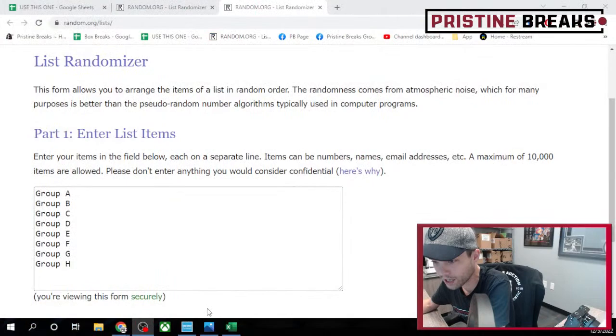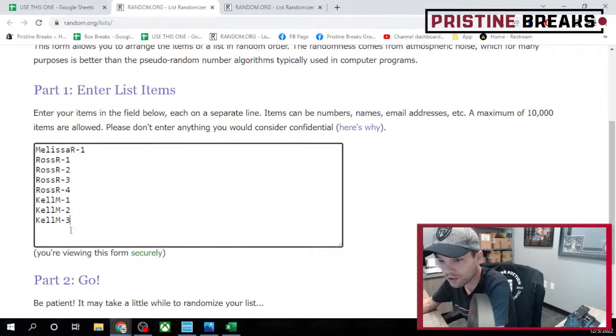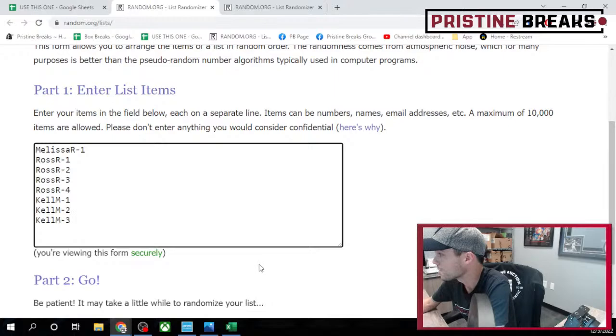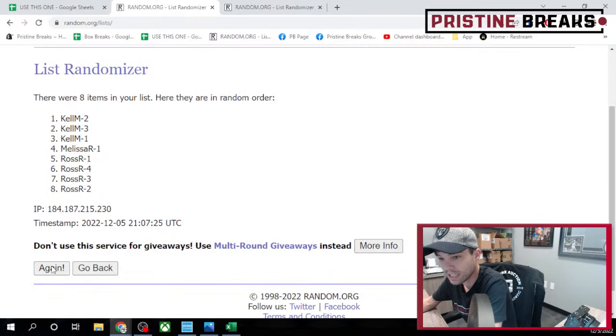We got the eight groups over here — these are the teams that belong to each group. First thing we're gonna do is randomize your spots. This is the order in which you guys purchased these, so we're gonna hit this list three times. We got eight spots, eight groups — where those line up will be the teams you get, and any teams in that group you'll get all the cards for.